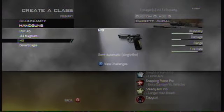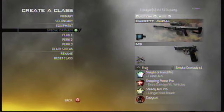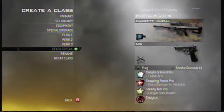And instead of the shotgun I'm using M9 Akimbo, and I'm also using Claymore, Stun Grenade, Stopping Power, Sleight of Hand and Steady Aim with Martyrdom. And you have to give it a really cool name,